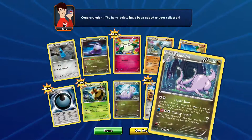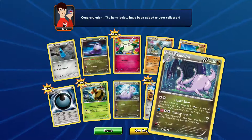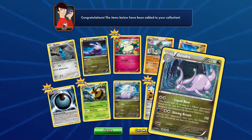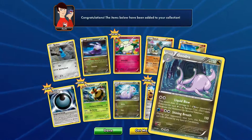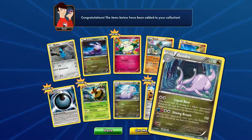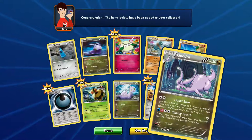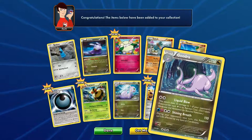Good draw. HP 150. Liquid Blow: this type does 20 damage to one of your opponent's Pokemon for each star in its retreat cost. Don't apply weakness and resistance for banished Pokemon. Shining Breath: during your opponent's next turn, this Pokemon cannot be affected by any special conditions, and does 110 damage. That's really nice. You will need fairy type and water type energy though, so I'm not sure about the dragon type Pokemon. Kind of funny that you need fairy type energy, but yeah, let's go.